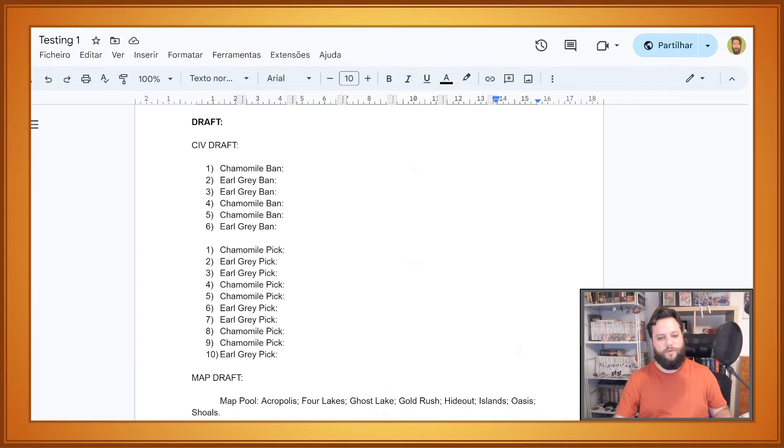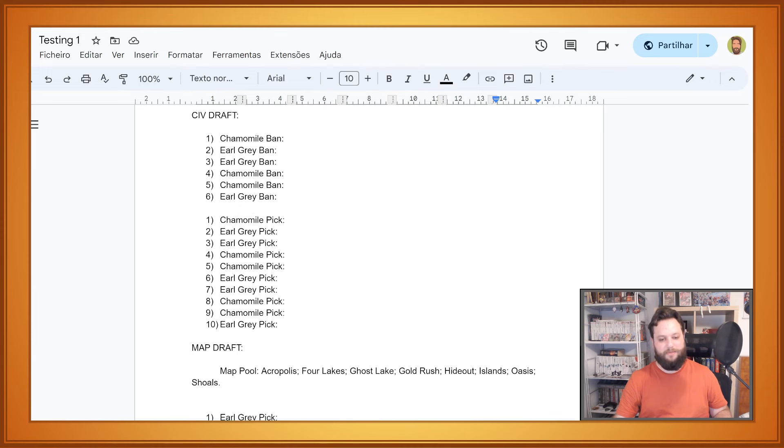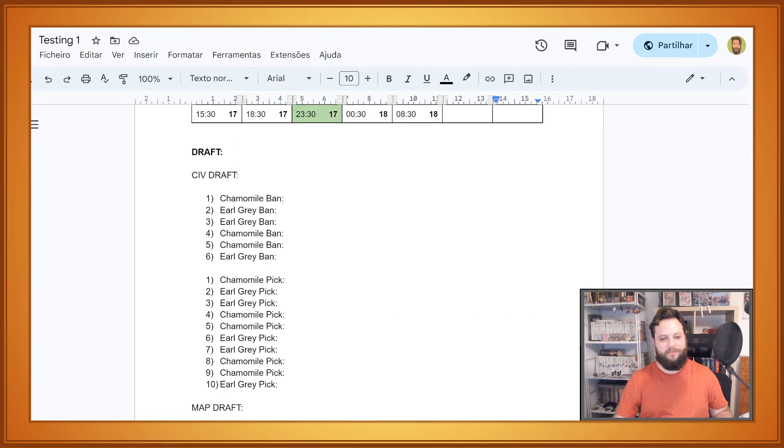The tournament also includes drafting and banning civilizations and the map pool. We've prepared a final part of the document that helps with this process. Ideally you should do the draft and ban stage about 30 minutes before the start of your matchup.